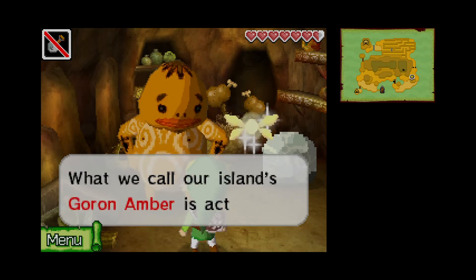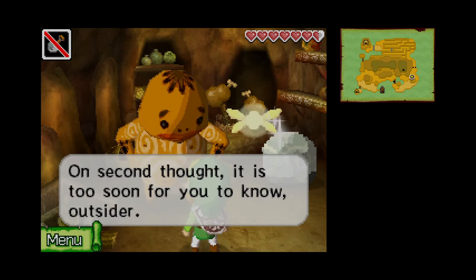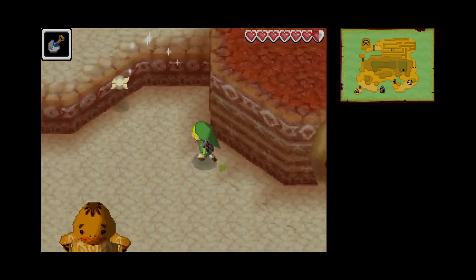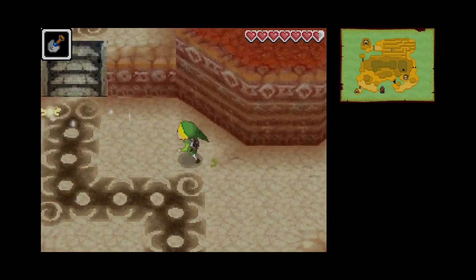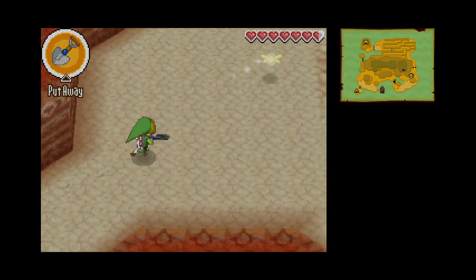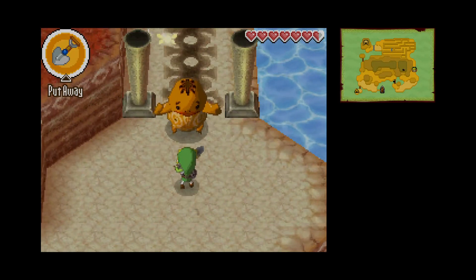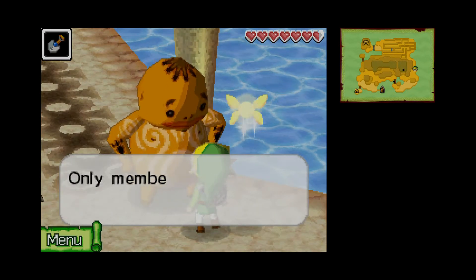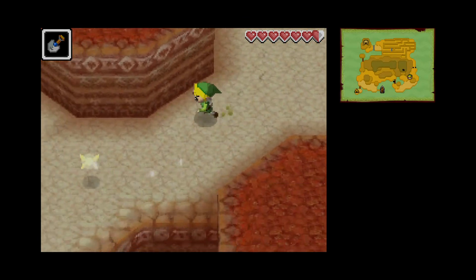Do you know the big Goron secret, outsider? What we call our island's Goron Amber is actually... on second thought, it is too soon for you to know, outsider. These people! There's definitely something over here — a red rupee, that's cool. He's blocking every move I do. Hey little stranger, you are no Goron — only members of the Goron tribe can go through here. Non-slave people? Is that what you're telling me?